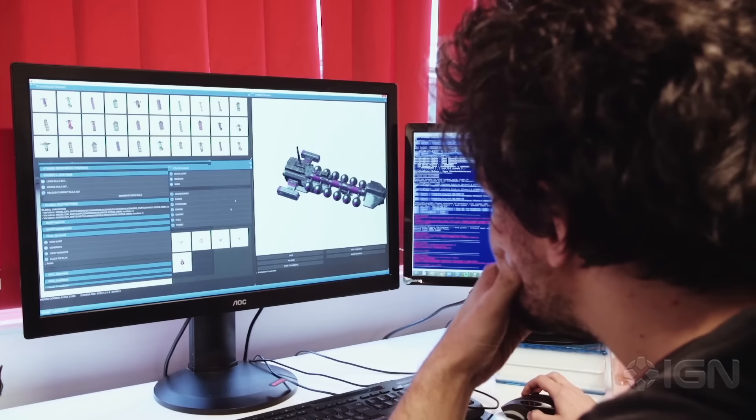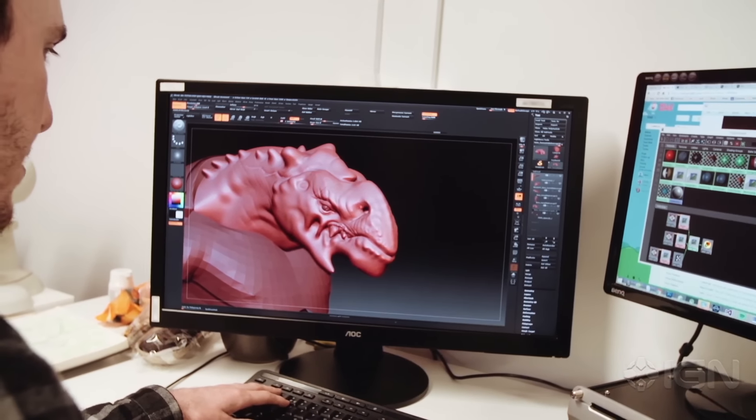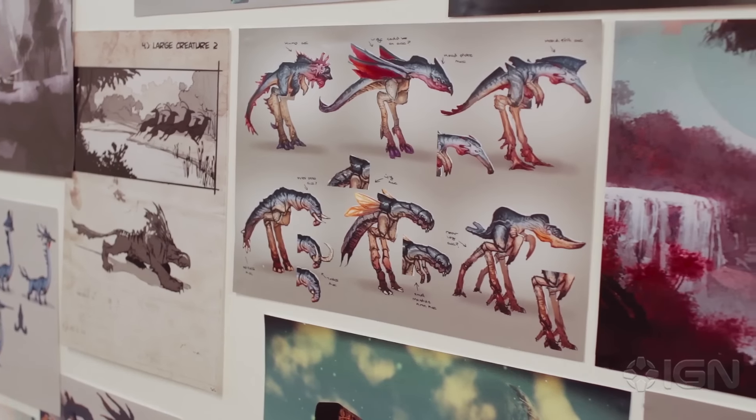You get much more value from the individual parts you make. You're not making a part and then that's it — that part gets used on loads of different creatures or ships and stuff. Basically, you have to have the bigger picture in mind at all times, because you might be making a tiny piece of a creature or an NPC, like an ear or something like that, but that ear could show up on any creature at any point in the game. It's definitely been a big learning process.